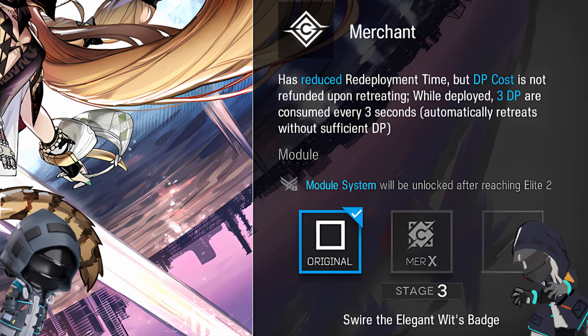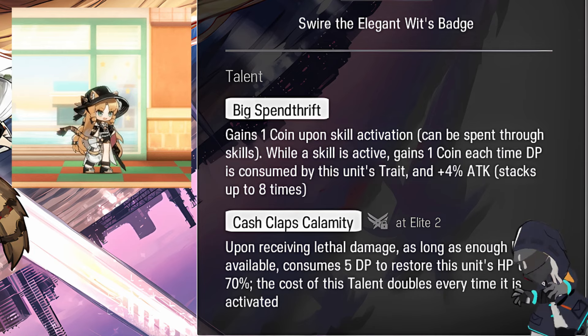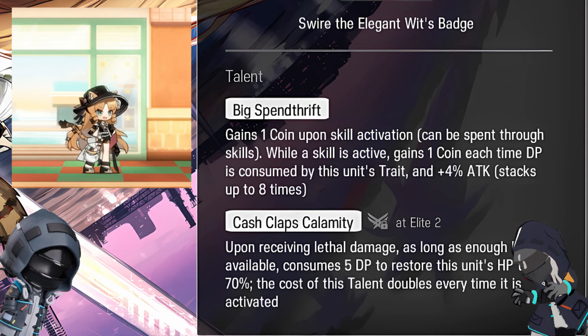That's right, but we will get to that later. Her first talent is Big Spender. When her skill is activated, she gains 1 coin. Coins can be spent by her skills. While her skill is active, she gains 1 coin each time DP is consumed by her trait, plus 4% attack, stacking up to 8 times. So that means every 3 seconds she gets 1 coin and plus 4% attack — that's plus 32% attack at full stacks! Yes, it is a good talent that needs only 24 seconds to reach the full plus 32% attack buff.